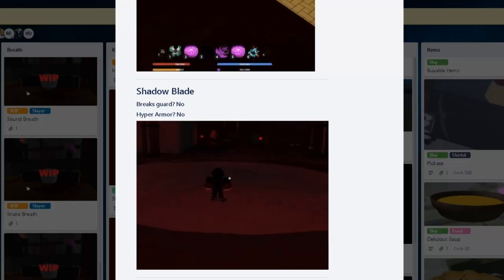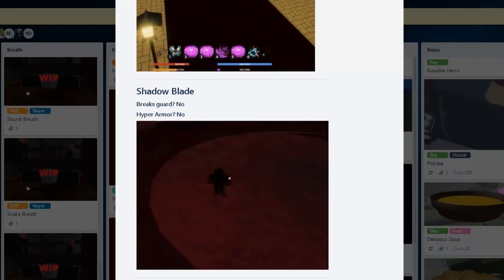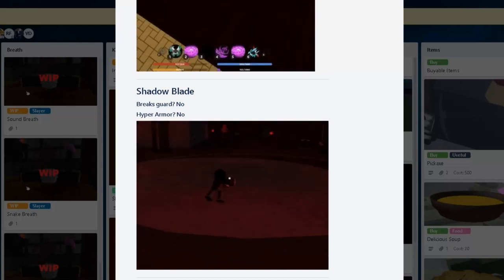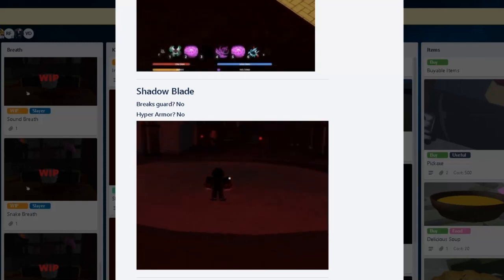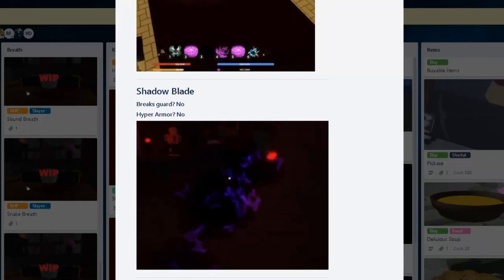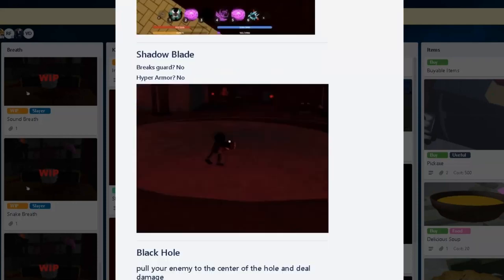And then we have the Shadow Blade. You charge at people with this and Guard Break, but it doesn't have hyper armor, so I assume you can get flung away while you're charging at someone. It's nice if you want to combo extend, I guess.